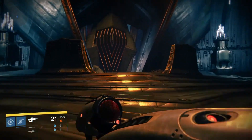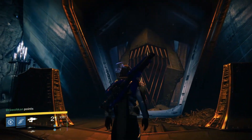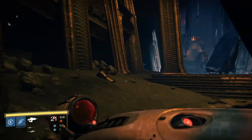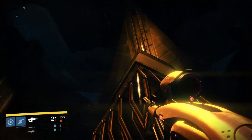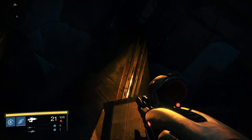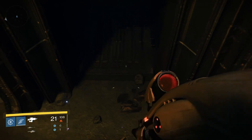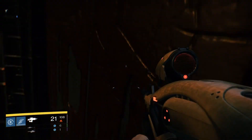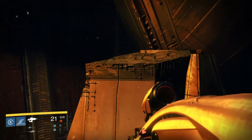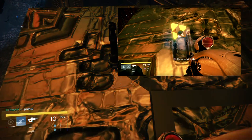Now look at those things — like big containers or big hives. I'm not sure what they are, but on top of one of them there should be a ghost right there. To reach it, just jump on top of the door and then you can jump straight to the ghost. I already have it, so you can see it in the main video, and in the picture there will be a dead ghost.